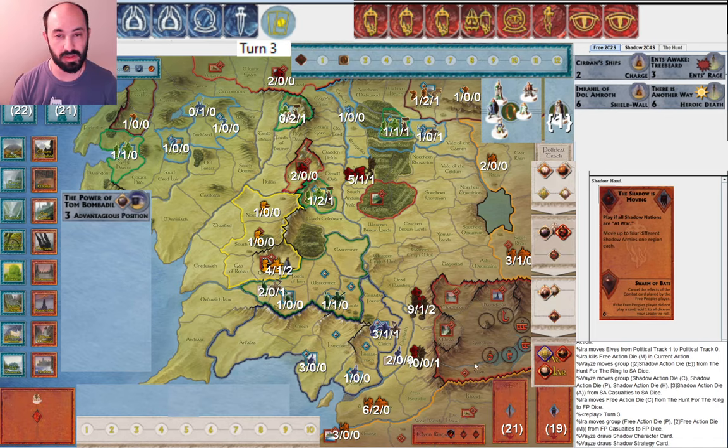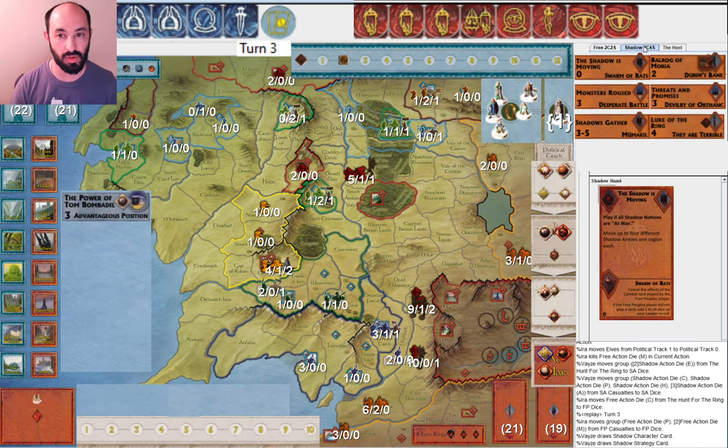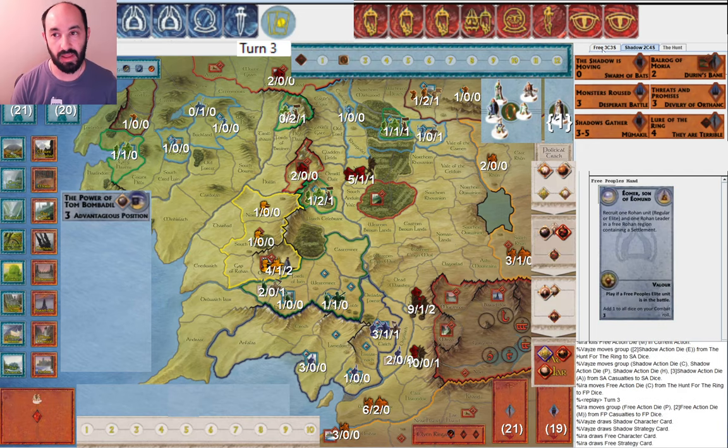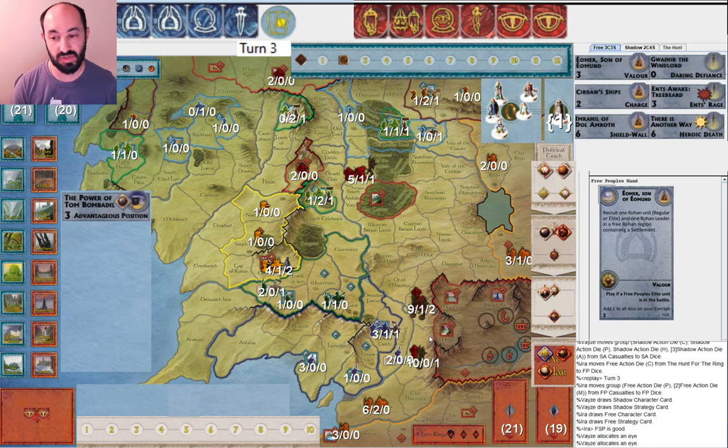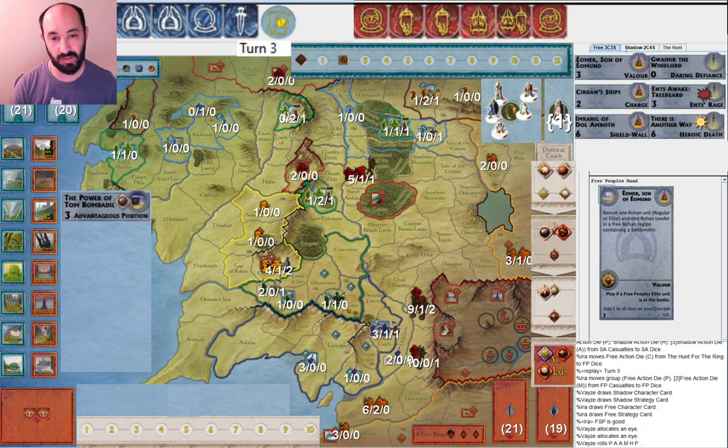They just drew Balrog of Moria — obviously that's great to go against Lorien. I'm happy to see a Rohan muster card, but I really just want to see a Will of the West. They allocate two eyes. That's interesting because if I roll a Will of the West, I'm not moving — I'm using it to get Gandalf. So my expected number of movements next round are lower anyway. I don't know that it's worth it to put two eyes in. They don't roll anymore, and I get a Will of the West. That's good.